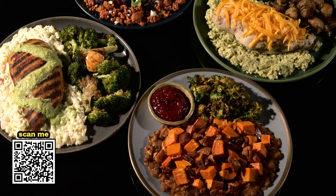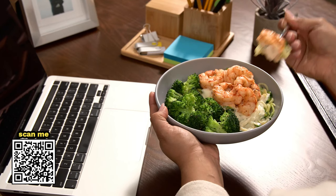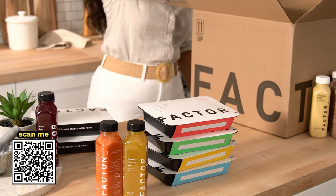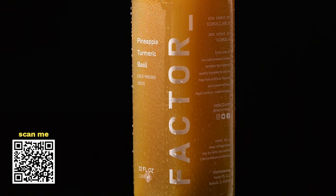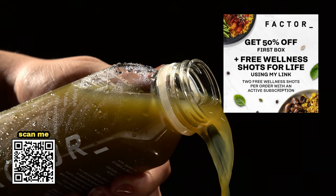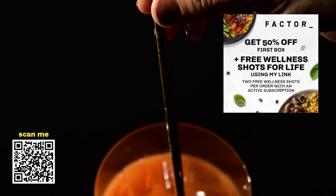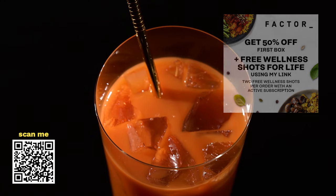Factor meal plans offer variety with a rotating weekly menu of 34-plus meal options and add-ons like smoothies, shakes, and desserts. I personally like the convenience of not having to stress about meal planning. Factor meals are fresh and never frozen, which makes them a tastier alternative than a frozen dinner. Get 50% off your first Factor box and free wellness shots for life by using my link — you can choose two free wellness shots from three available flavors for every order while you're an active subscriber. Click my link in the description or scan the QR code with your phone.